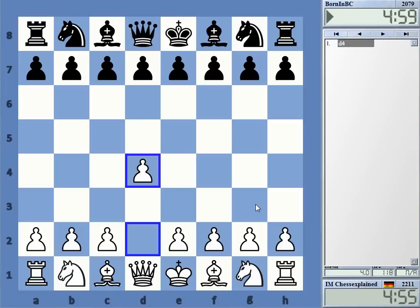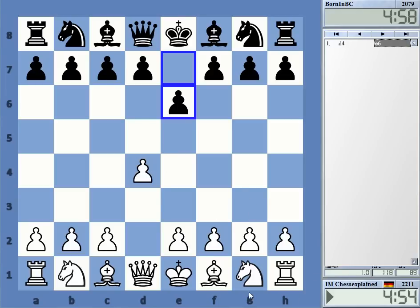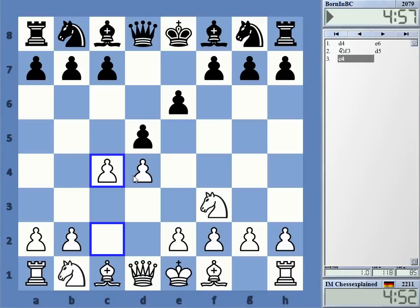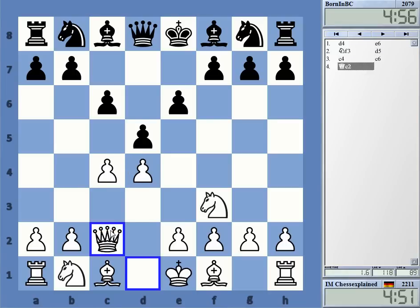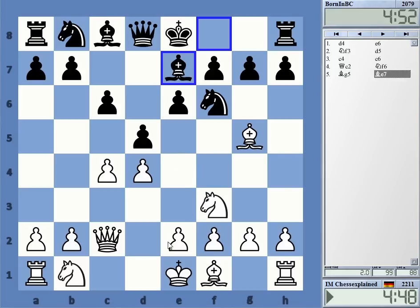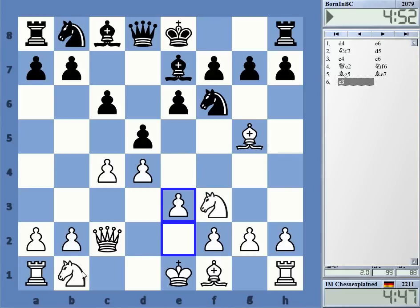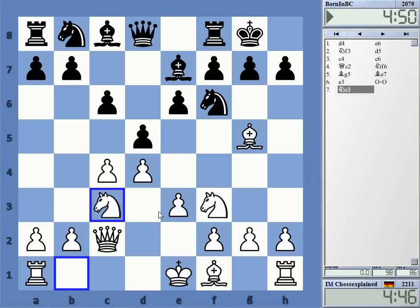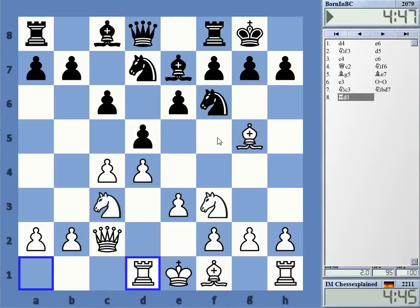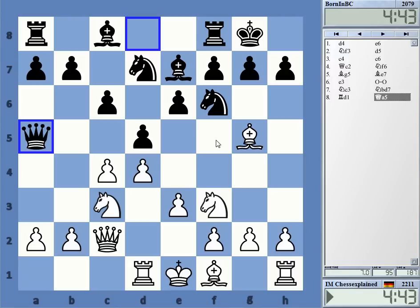Welcome to this video. Playing a blitz game against Born in BC. We have a semi-Slav type of position. He's playing with Be7 though. This is a somewhat ancient way to go about things — solid, but also a bit passive.